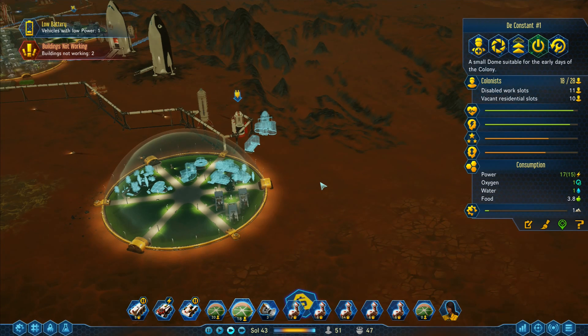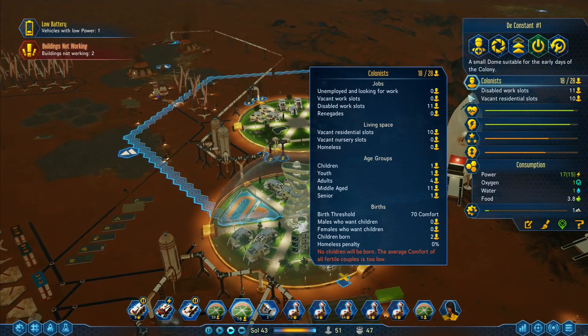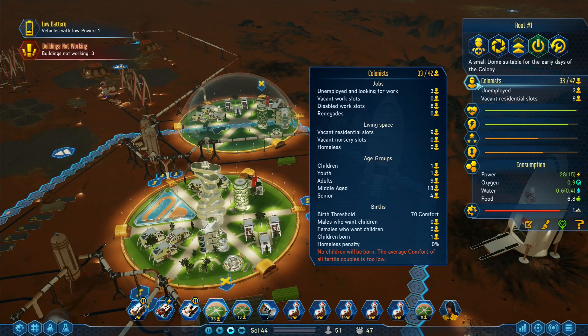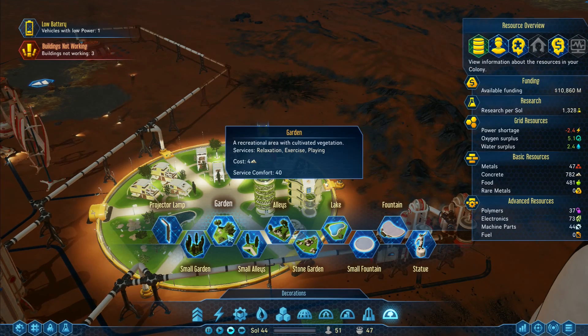This dome has three unemployed people and the top dome has some disabled work slots but it's fine. One child and one youth up there — I've got no education. I'm wondering if this is a bit of a problem. I've got another child there. I could do some education in here, but how much does it cost in terms of space?